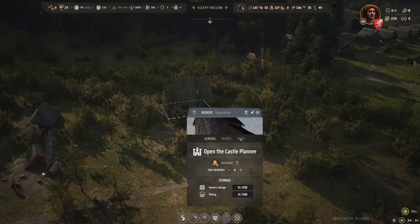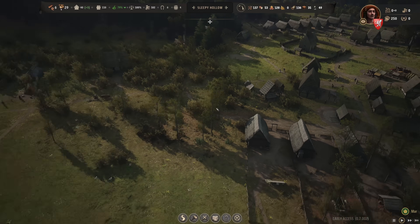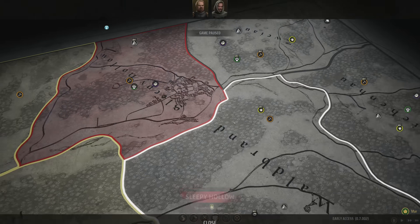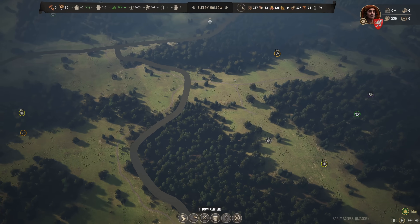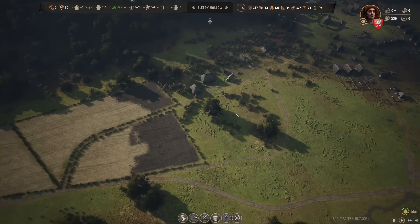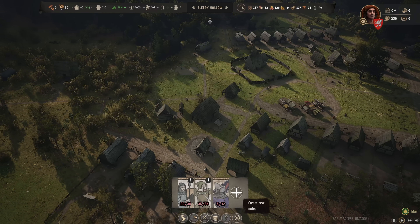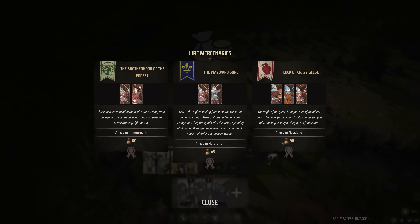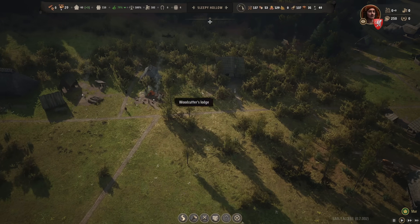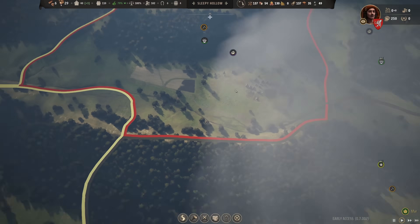In the manor house, I'd like to increase taxes further to 20%. The approval rating continues to go up, hopefully providing nice new things this year. I could challenge a nearby baron's claim, but we're too weak for that yet — we need proper defenses first. Mercenaries would be ideal, but they cost treasury money and we don't have any yet. This claim is on the other side of the map anyway, so I'm not worried.